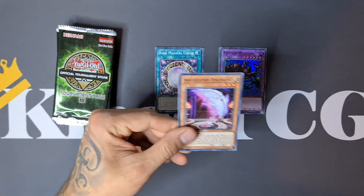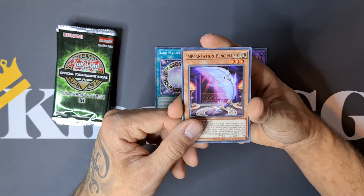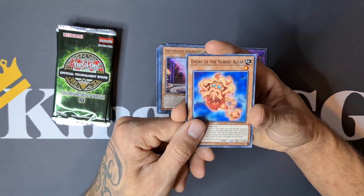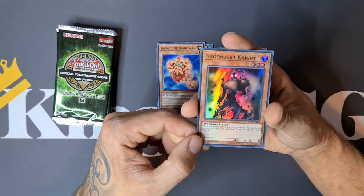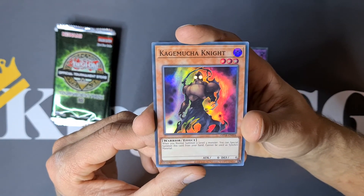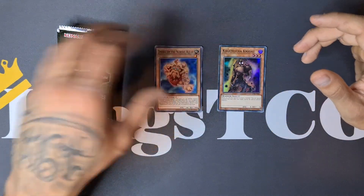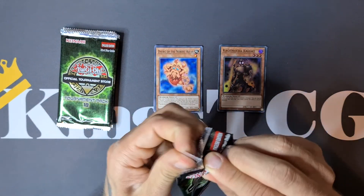That would be absolutely amazing to pull the Fusion Destiny Ultimate, but to be honest I'm very happy with every ultimate that we can pull. We have Incantation Pencil Plume, Virgo of the Nordic Alpha, and Kagemucha Knight. When you normal summon a level 3 monster you can special summon this card from your hand — cannot be used as a Synchro Material. At least we have different supers, so we don't pull the same.